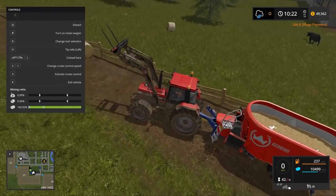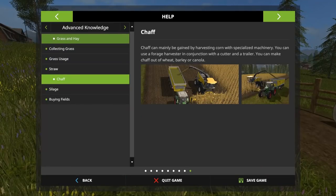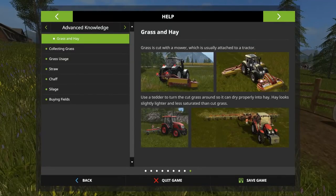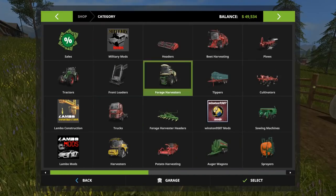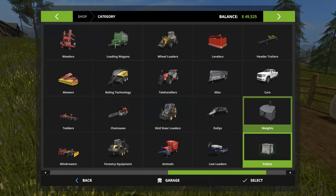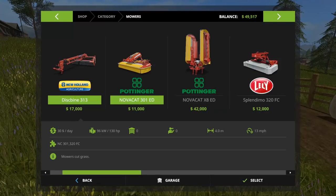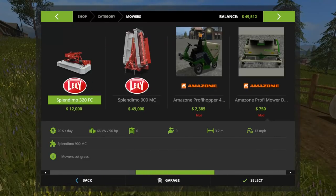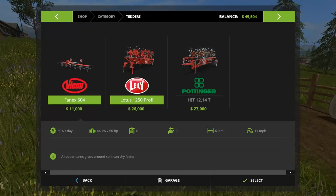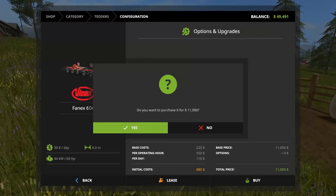I think I just figured it out. To do it, we need to fill up with hay and silage. Hay is when you cut everything and then use a tedder to turn the grass over so it can dry completely. So we are going to go buy a tedder. Looking through mowers and equipment - there it is, tedders. We'll just go ahead and buy this one.